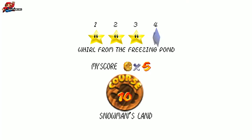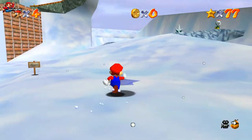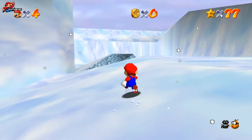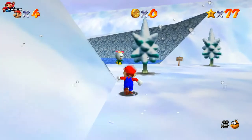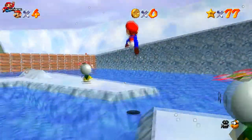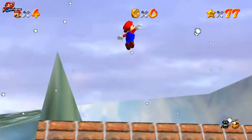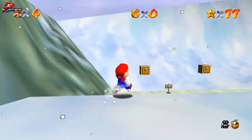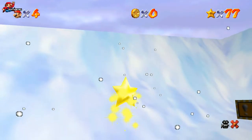For star four, we're going to head around the side like we did in star one, but taking a slightly different route. Once we've got around the corner, there are a bunch of headhunters. The one we want to jump on is the one just in the water — as long as you jump onto his head you'll get that lift. Then head on over to this item box and grab the star.